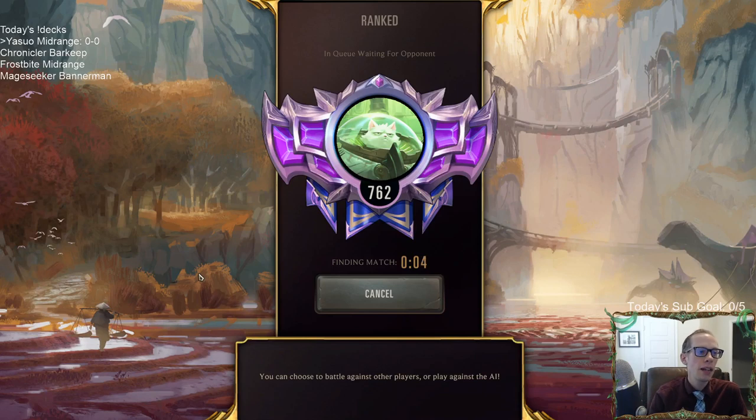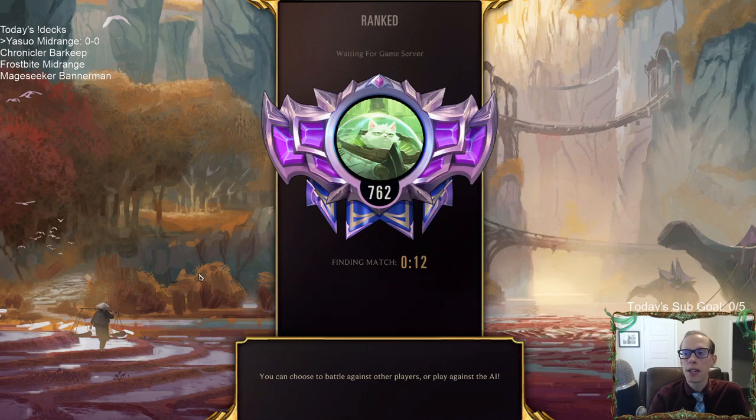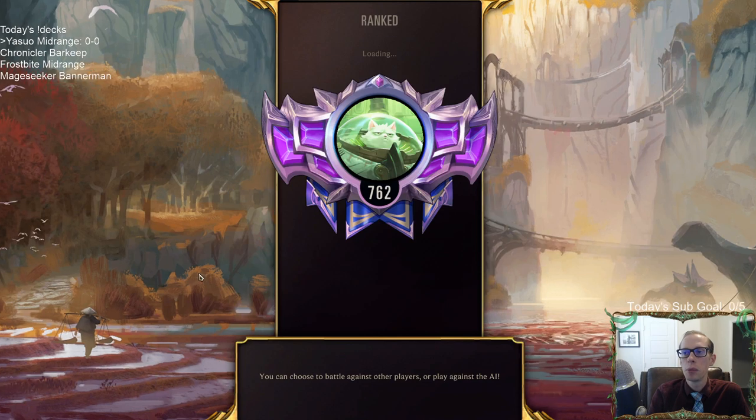I'm cutting back from three Roars to two Roars. The Roar is a great combo with Yasuo, but there are a lot of times when you're playing decks that aren't really focused on units and it's just a dead card in hand. With the metagame right now being a whole lot of control decks, it's just too often a dead card.